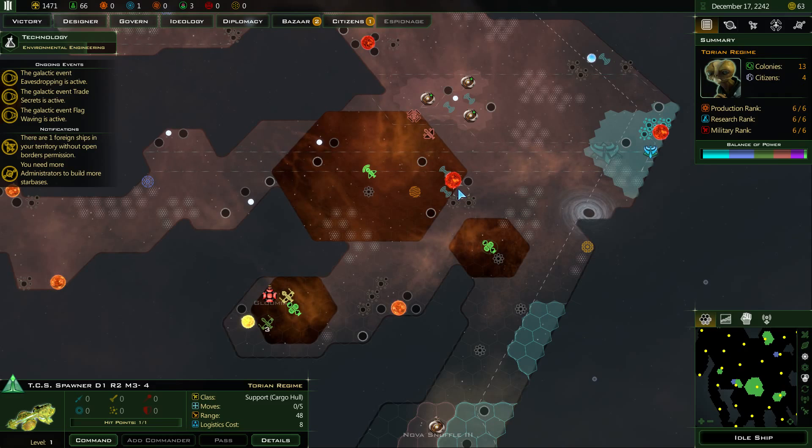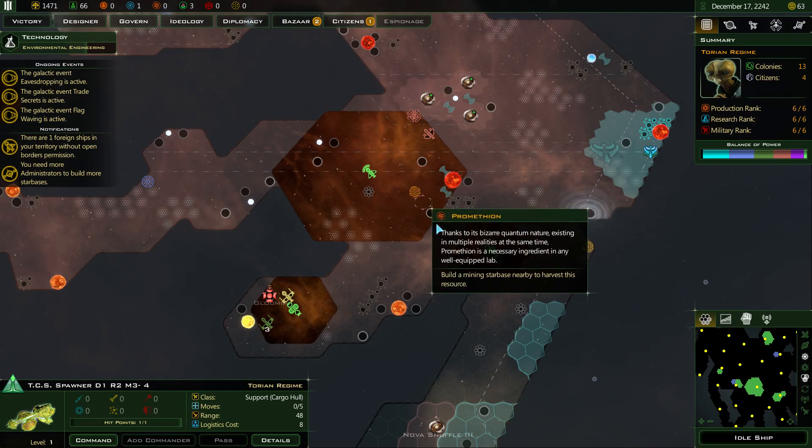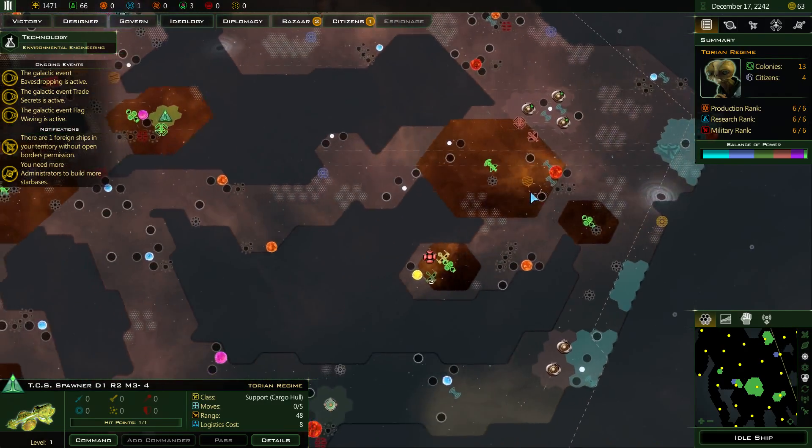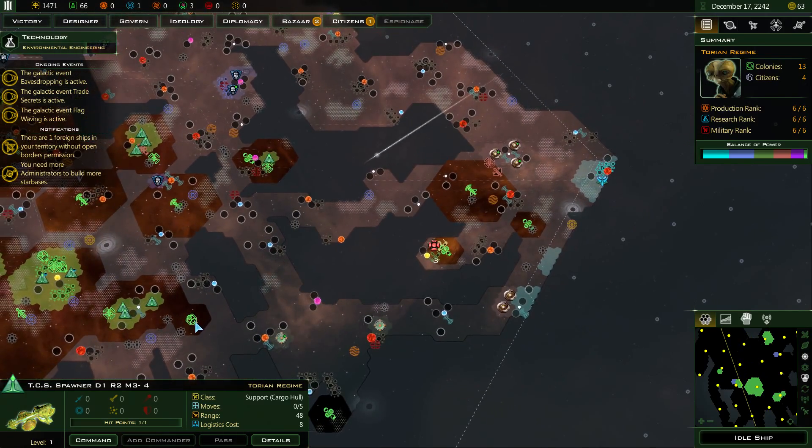That's an interesting place — if I can stick a constructor there, I get two asteroids, two Thulium, and a Promethean. It's probably just far enough away from them to avoid causing problems.